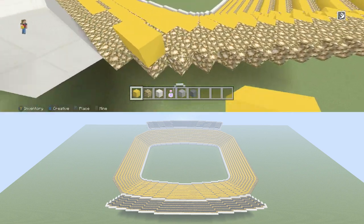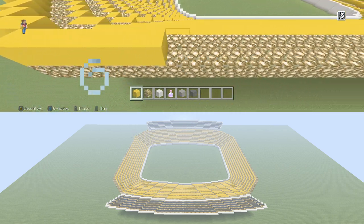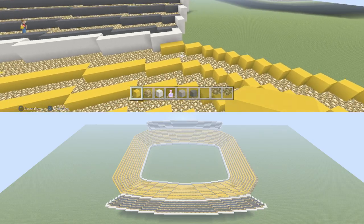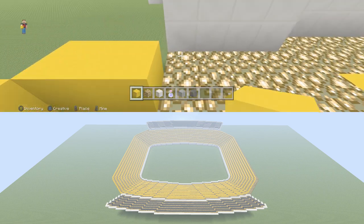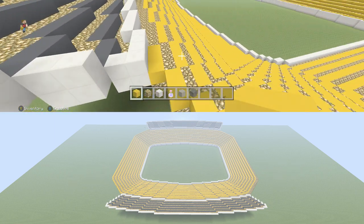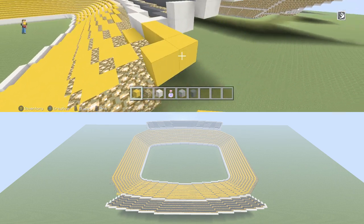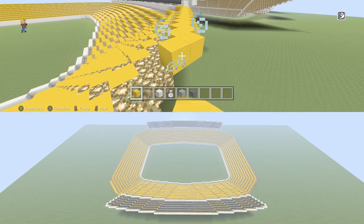On each side, we're going to build an extra two rows of seats. On that section that we built all the way around with the double-sided glowstone, just go through and fill in the first row with the yellow concrete. Once you get that done, just take your concrete and go all the way around and fill it in. Then I'm going to put in another row of glowstone just like before, and then do the exact same thing one more time with another row of concrete.